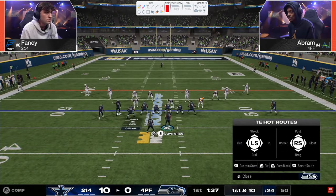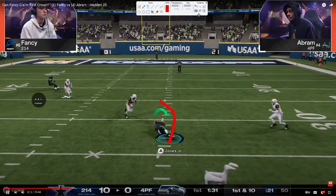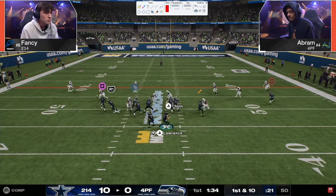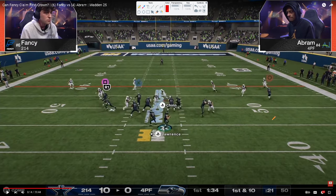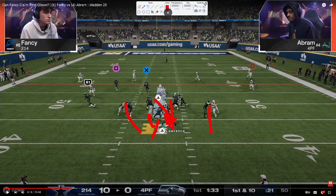There's free safety zone blitz — similar to mid blitz, can be super effective in situations. Abram blocks his running back but the pressure comes straight in and the running back picks it up late. Fancy uses contains — a big advantage over mid blitz, where you could just roll out either side. With contains you're forced to stand and deal with uncomfortable pressure, making the coverage shell more effective.